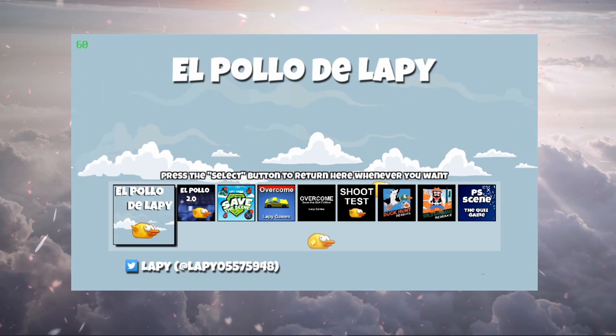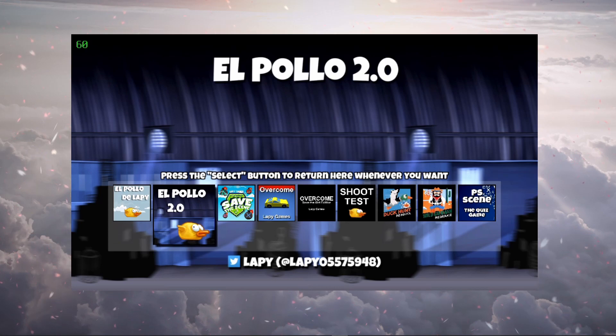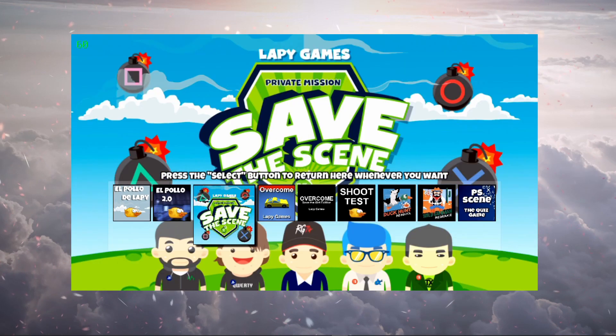Okay, press Select and it takes me back to the main menu — press the Select button to return here whenever you want. I did not see El Pollo 2.0 — let's try this one.